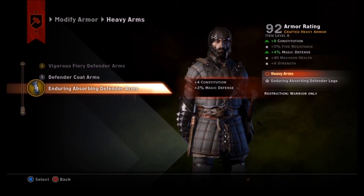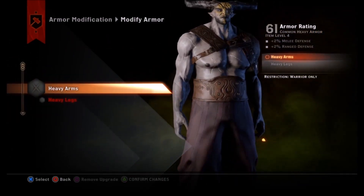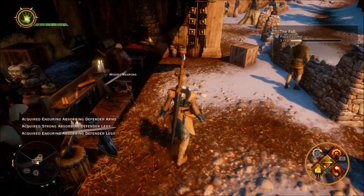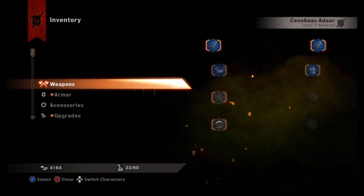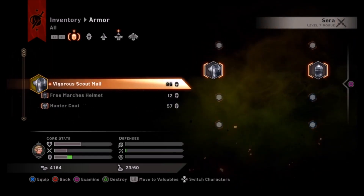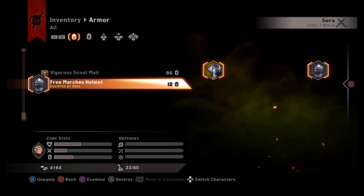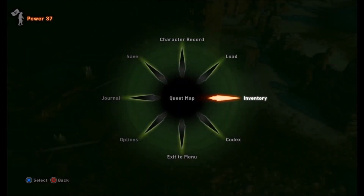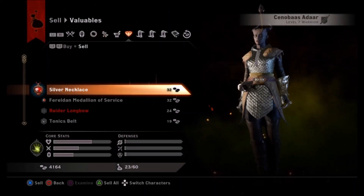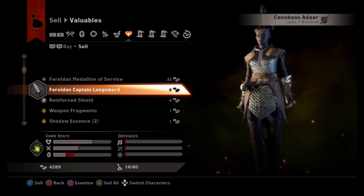Otherwise I just roll with my playstyle: defense for my tanks, offense for my DPS, and resistances for my mages - whether range defense or magical resistances, since I assume they won't be taking much melee damage. My scouts might get in the midst of it, but for archers and mages I like them to have resistances from ranged attacks, whether magic or arrows. I did make Sera a coat with a magic resistance upgrade and distributed the rest of the gear to whoever could use it.